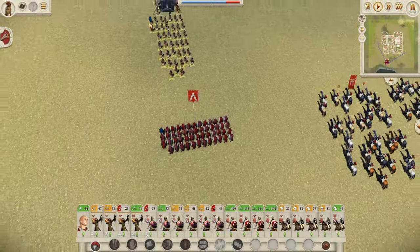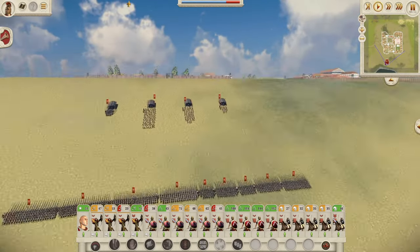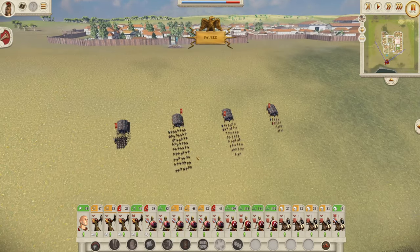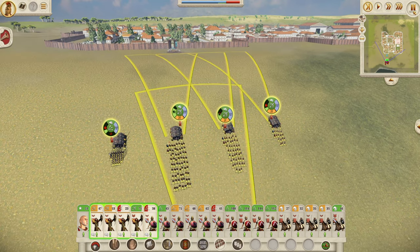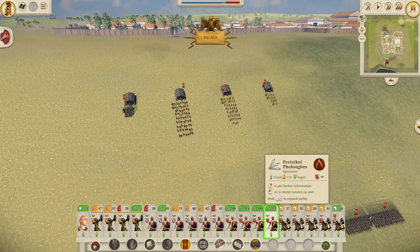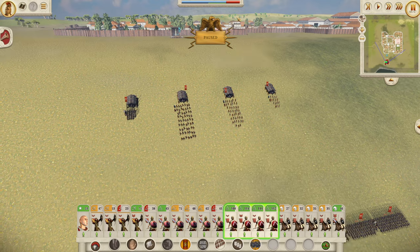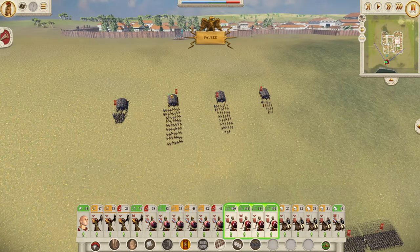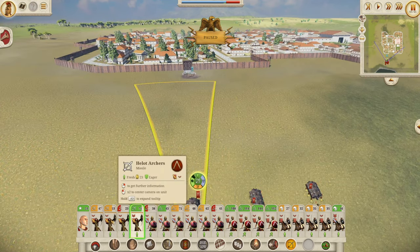Here we are on the battle map - whoa, we're down a hill. That's not ideal. Let's just pause for a second and get rid of slow motion. These guys really have so little experience - it's kind of annoying the lack of experience they do have. We will bring these guys up here, but we can't see the rest of their army because we're so low.